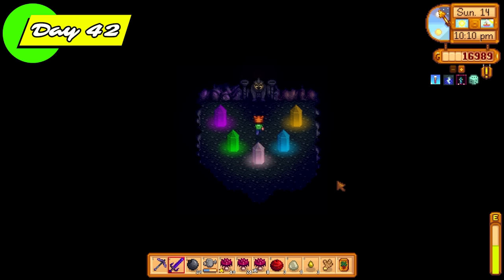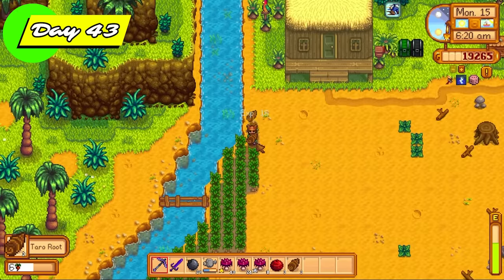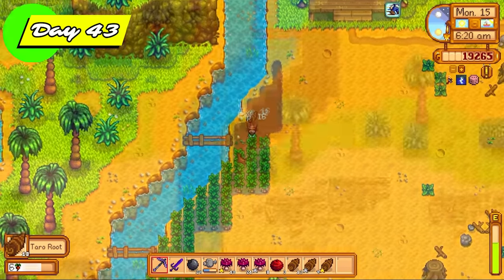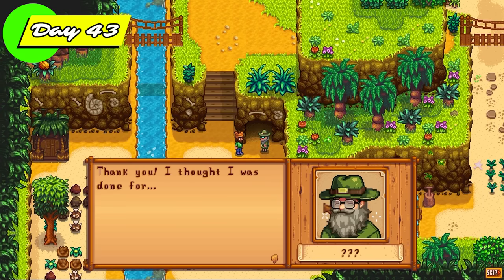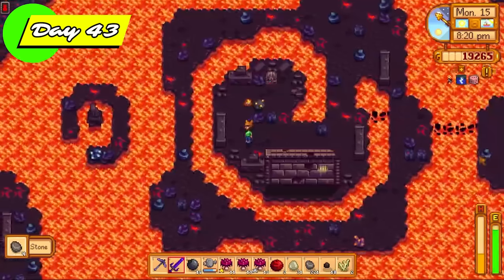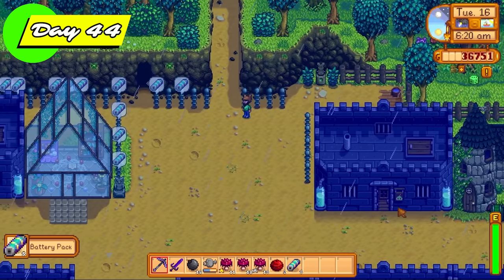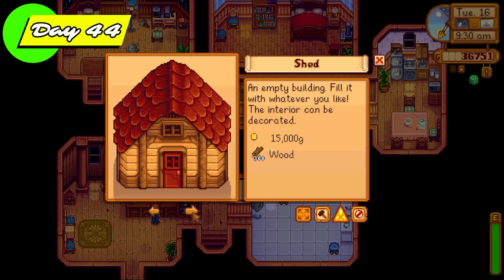Back to Ginger Island — I tried the pylon puzzle and eventually completed it, getting three more golden walnuts, getting me closer to Qi's secret walnut room. I had a lot of taro tubers planted from all the tiger slimes I've been killing, so I planted and harvested those in hopes of getting more golden walnuts. I also rescued Professor Snail to get access to his artifact hunting quest because I needed those golden walnuts to get into Qi's secret walnut room. The rest of the day was spent in the volcano dungeon.